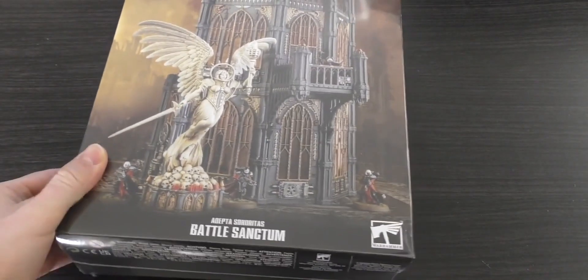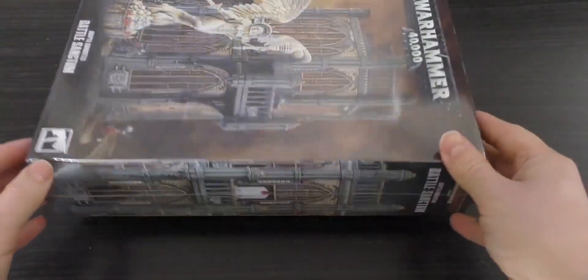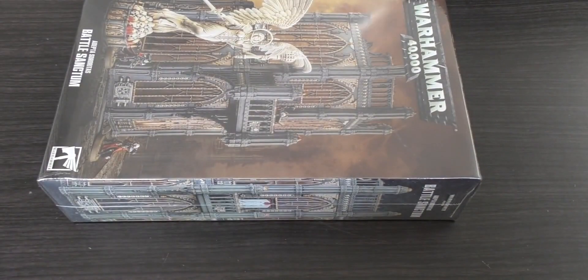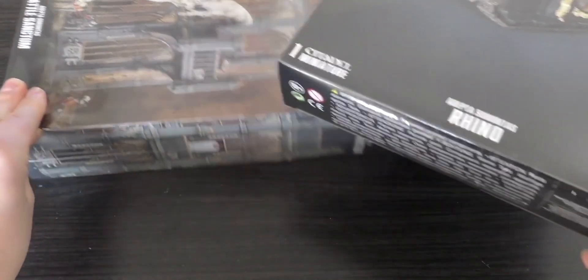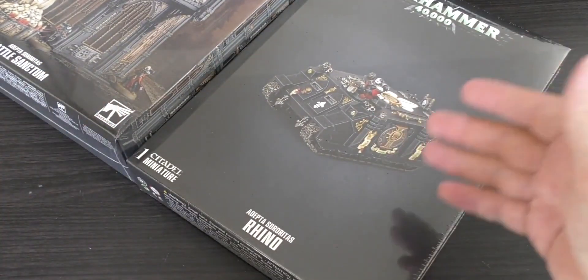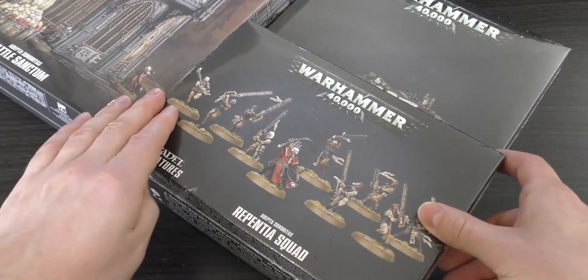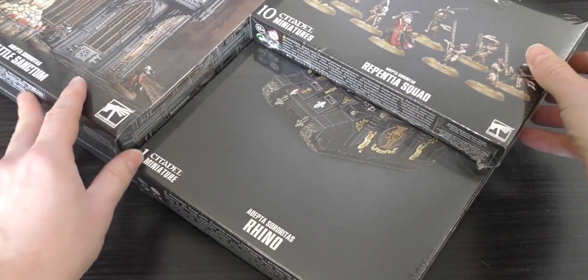Hello and welcome to my unboxing and first look at the Adeptus Sororitas, or Sisters of Battle, Battle Sanctum. It's in this whopper of a box right here — it's a big, thick one. It's the biggest Sisters of Battle box I've received so far. Just to put it in perspective, here is a Rhino box — it's basically one of those plus two Repentance boxes together.